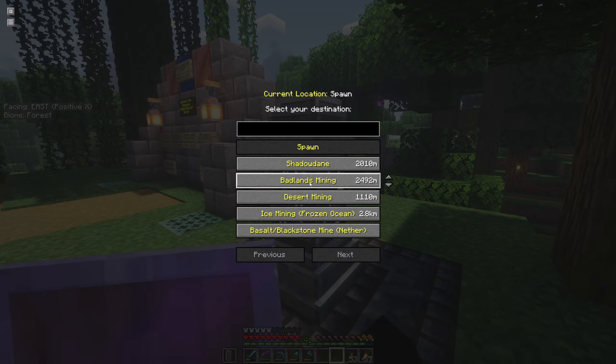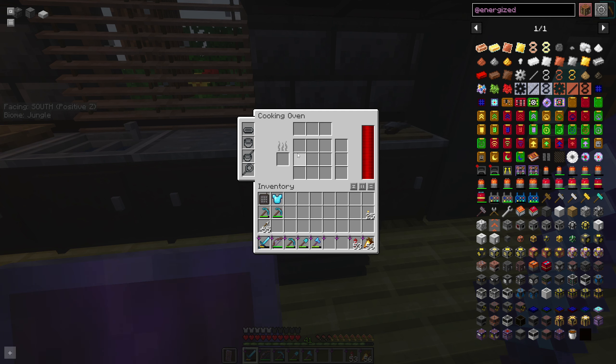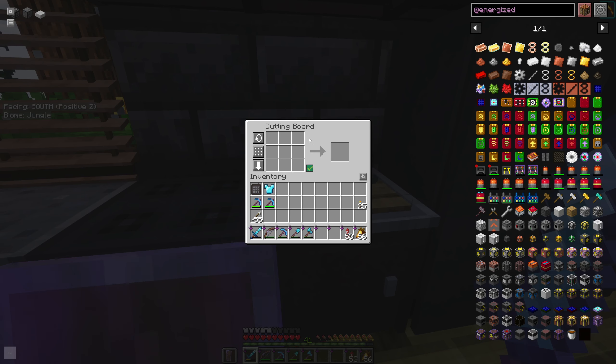Pumpkins and melons are great for getting emeralds — I have six farmers who all trade pumpkins and melons. This is my house, and I have a decent setup here with some of the mods. We already mentioned Cooking for Blockheads; I decked out the kitchen with a fridge, an actual working oven, and the sink. I added upgrades so it runs off electricity — I don't need to supply coal or other fuels. There's also a fruit basket with some items, and the cutting board is actually a crafting table, which I thought was kind of funny.